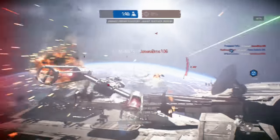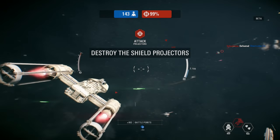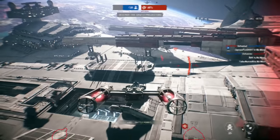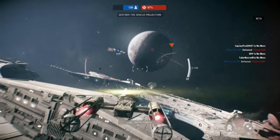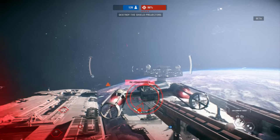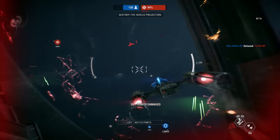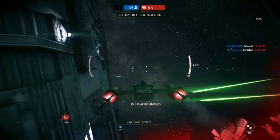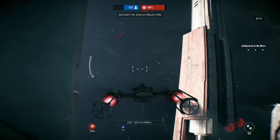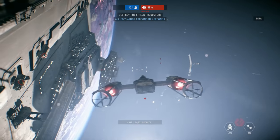I'm running down. We're taking damage! Take out those shield generators — the docks will be wide open from there. A Y-wing squadron has joined us. Cover them so they can perform a bombing run.